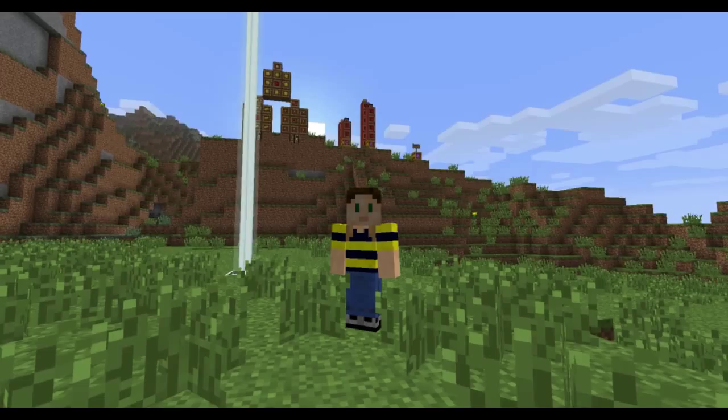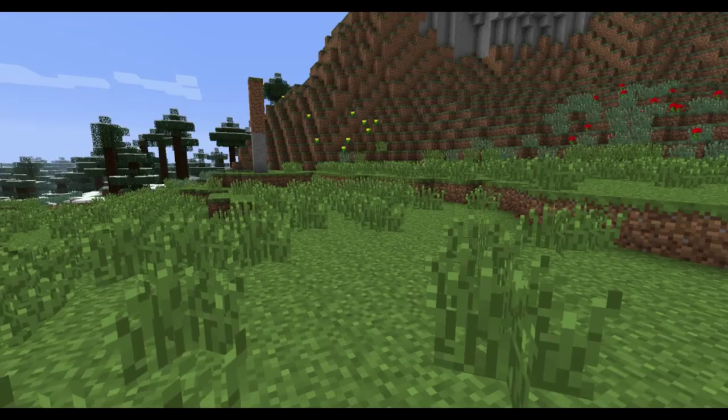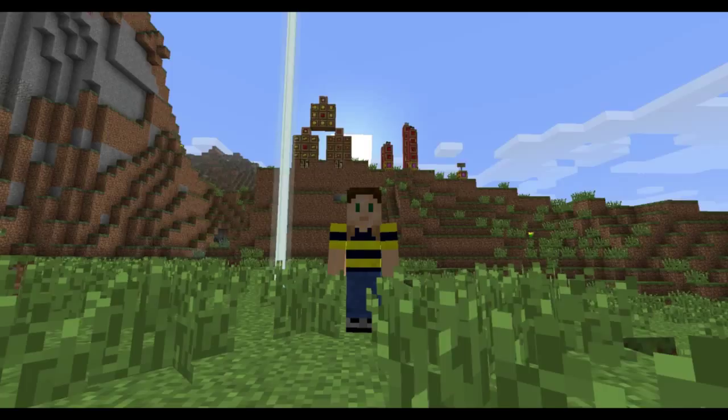Hey guys, it's AdamAKSwimbird, and welcome back for another Minecraft Snapshot. This is 13w23a for Friday, June 7th. And today we've got a few updates — a lot of stuff. Changes to food, how that works, a bunch of potions. There's a new game rule and a new command, so let's get into it.